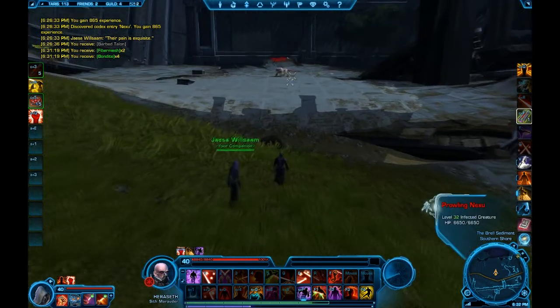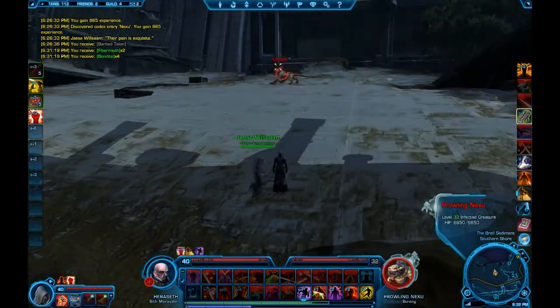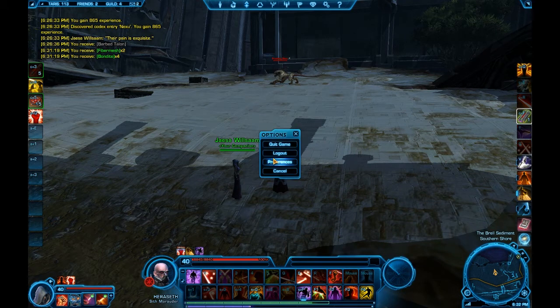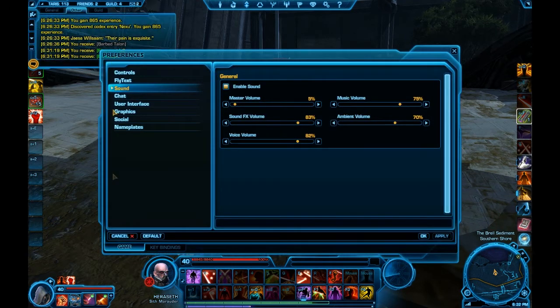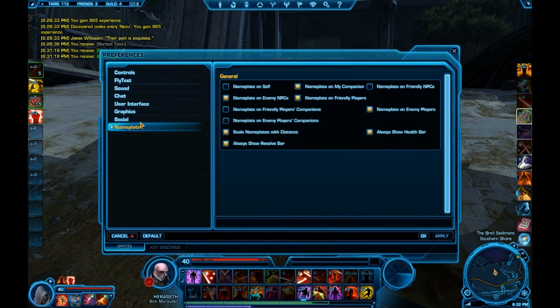There will be a couple of things I will cover. I did mention nameplates, and as you can see, you can see the target's HP here. Pretty much to set that up, all you have to do is go into your preferences and under — I think it is — nameplates. And what you have here is a couple of nameplate options.